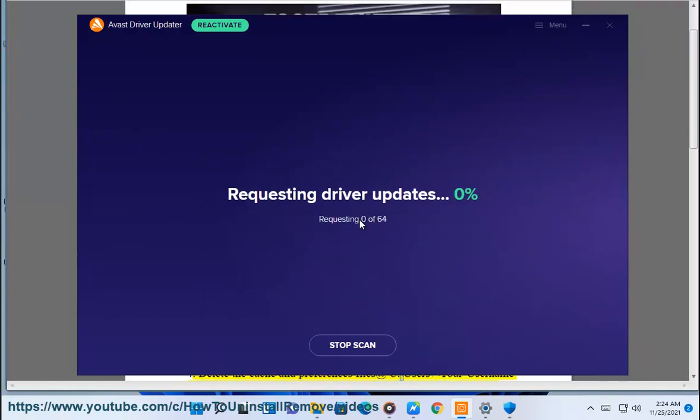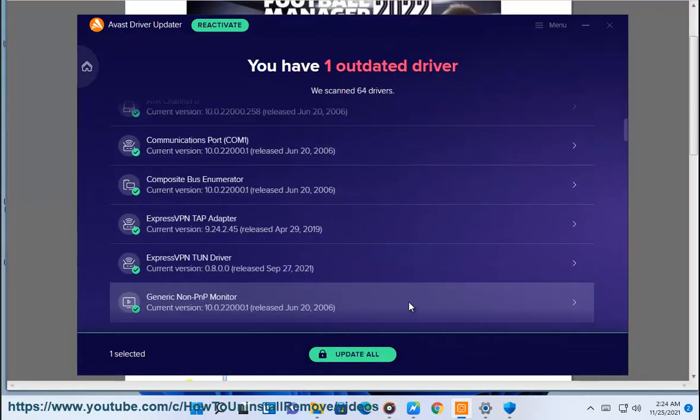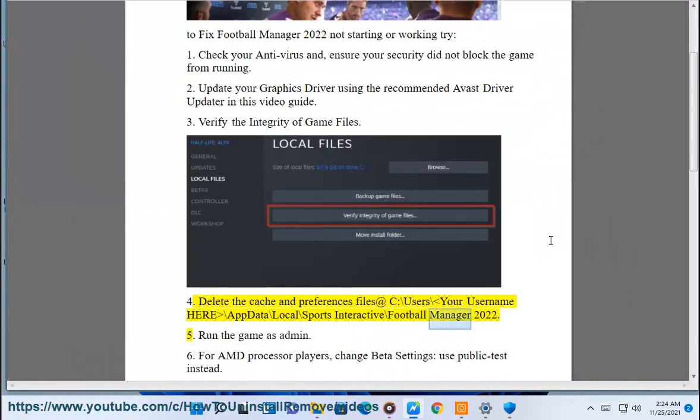4. Delete the cache and preferences files at: C:\Users\[your username]\AppData\Local\Sports Interactive\Football Manager 2022.